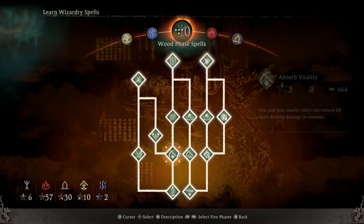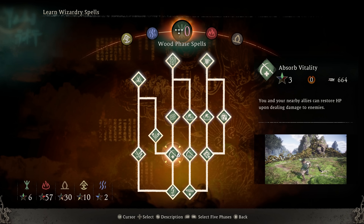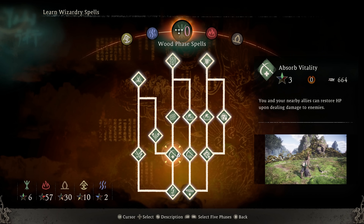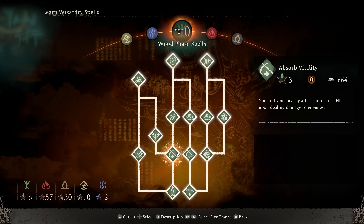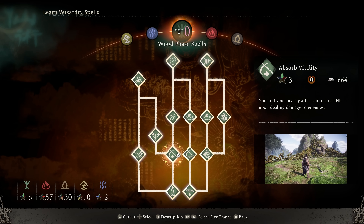Probably the craziest thing in the wood tree is Absorb Vitality. I noticed a lot of people were trying to use this in a previous demo and they weren't using it right. The best way to use this is put it on Y or triangle, and when you stun an enemy and they're open for a critical attack, pop Absorb Vitality and then do the critical attack, and it's going to heal you up for about a third of your health every time you do that. So incredibly useful as a self-sustain spell when used in that context.